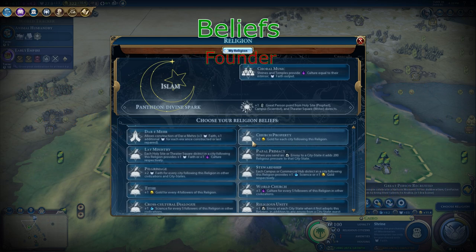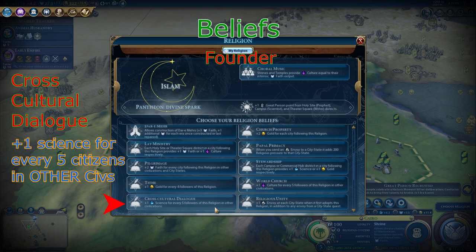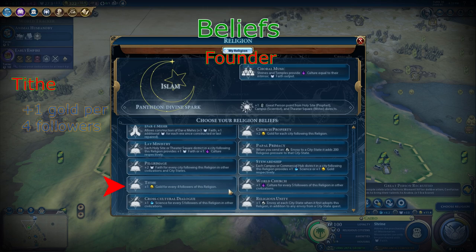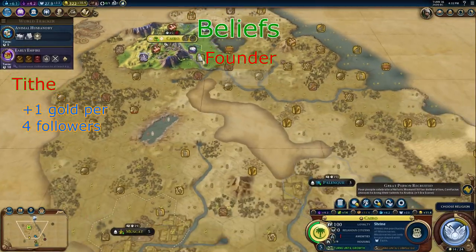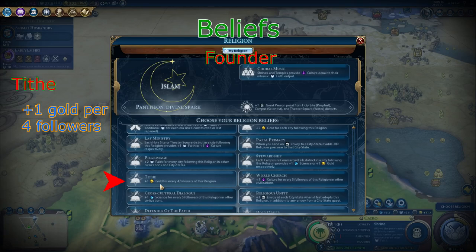The next set of beliefs is the founder beliefs, and these only affect the founding civ. The second best founder belief is Cross-Cultural Dialogue, because in close proximity to other civilizations you can easily spread your religion and convert civilizations that do not have a religion, as they will have the least resistance. The best founder belief is Tithe, in which you get plus 1 gold for every 4 followers of the religion. This includes your own cities and city-states. With Tithe, as you make your own civilization bigger, more of your citizens will follow, and thus you will get more gold per turn.